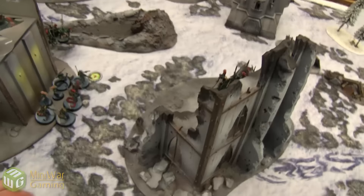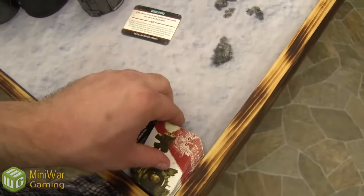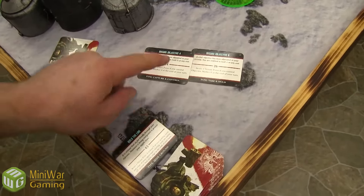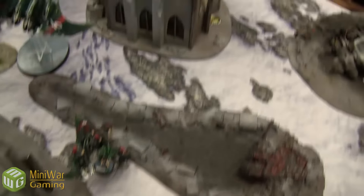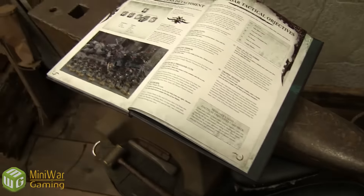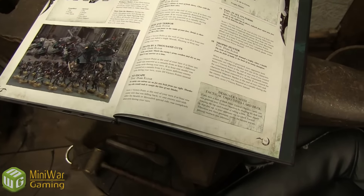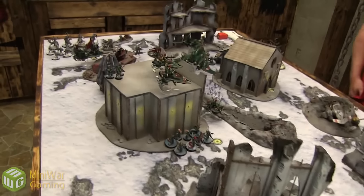Turn three — Dark Eldar. The second Razorwing comes on. Drawing three new cards: Demolition — discard. Marker six, marker one, and card 14 for Dark Eldar: No Escape — make one enemy unit fall back or kill a unit with Stealth or Shrouded. Also rallying the fleeing Kabalites — they rally at Leadership nine.